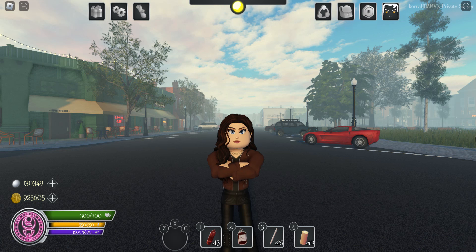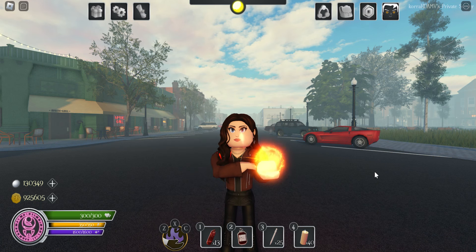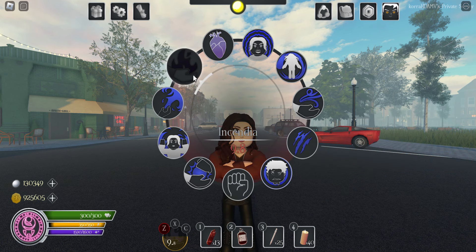Okay guys, so that was my little gameplay. I did notice — and I don't know if this is new — you can now see what time is left, aka the cooldown, when you select your ability. This is new, right?